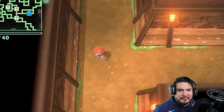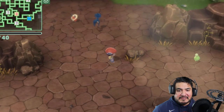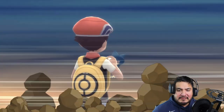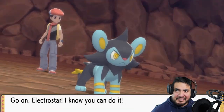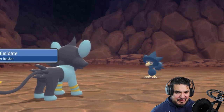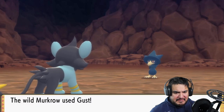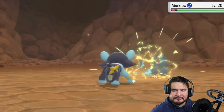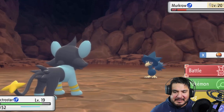There are multiple areas where you can capture Pokemon, and these Pokemon are a lot stronger, meaning you can train here anytime you want. I've got my eye on a Murkrow — let's go right ahead and battle it. Murkrow looks all mean and Halloween-themed. Electro Star uses Spark — it's super effective and paralyzes it!